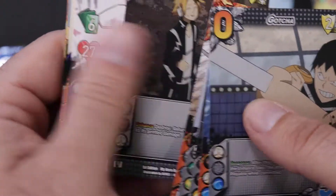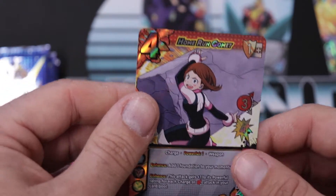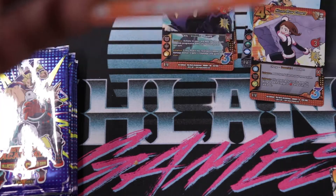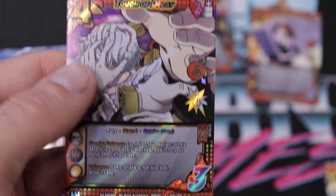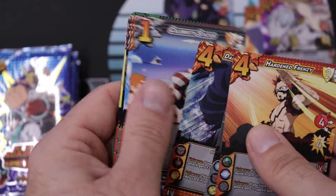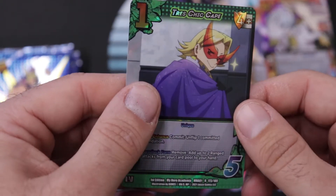Two, three, four, five, six — one, two, three — and we have a regular rare: the Home Run Comet. The battery died on the camera but never fear, we are back. One, two, three, four, five, six commons — one, two, three uncommons — and then a regular rare: Touch of Decay. One, two, three — we have Racer Head and then a regular rare: Chic Cape.